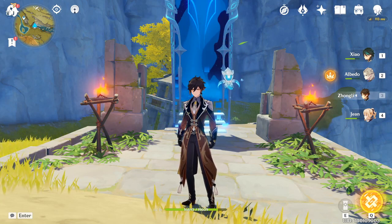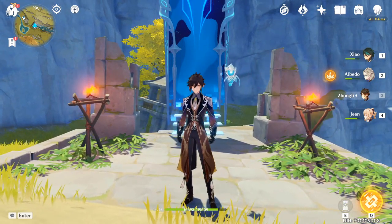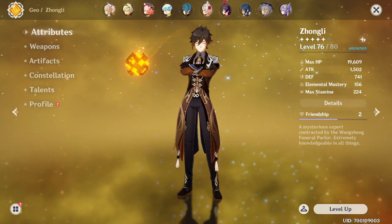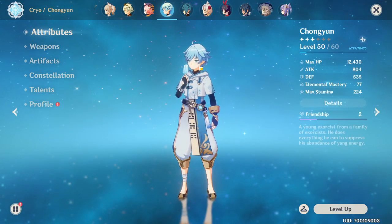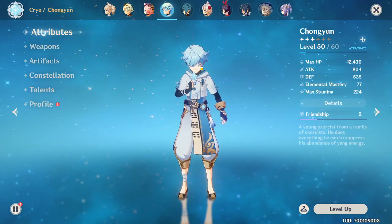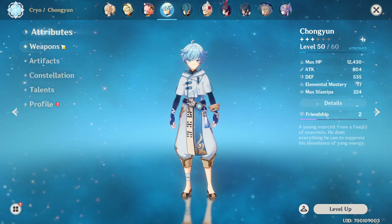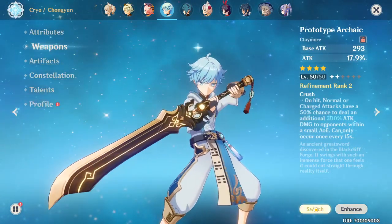Anyways, I'm going to be talking about the Eula artifacts that I already have prepared for her. Let's just pretend for a second that my character on screen is Eula — imagine Eula suddenly appeared on your screen. I'm going to show you guys the weapon and the artifacts I have ready for her.